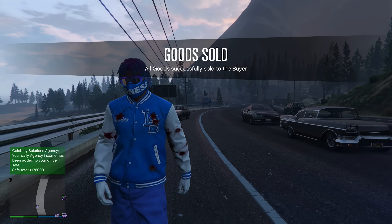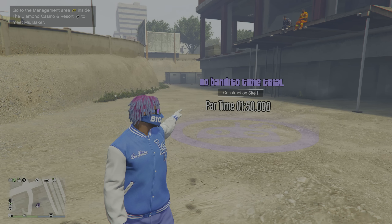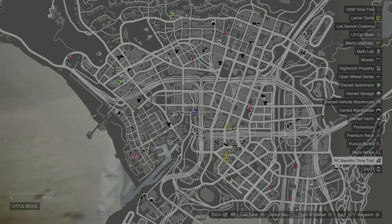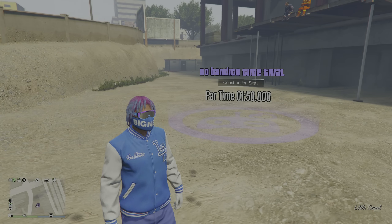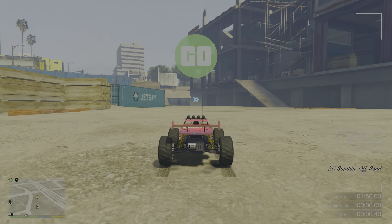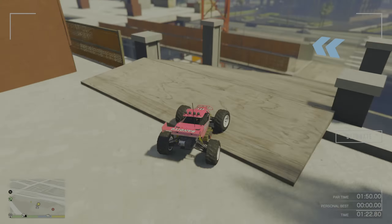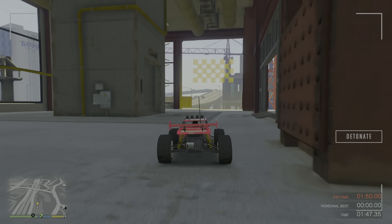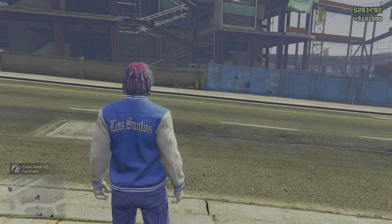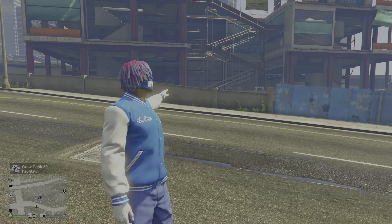I didn't get the exact amount it showed me because it pays a cut to Tony — he took like $70,000. But I got $616,000, and you can get way more than that since I only sold half of what that nightclub can hold. Now the very last money method — the RC Bandito Time Trial for this week. Here's where it is on the map, so make your way over there, come up to the time trial and click right D-pad to start it. Just take your time and try not to crash, and you should beat this one with no problem. Once you beat it, you get paid $102,000, which is very good for under two minutes of doing a time trial.